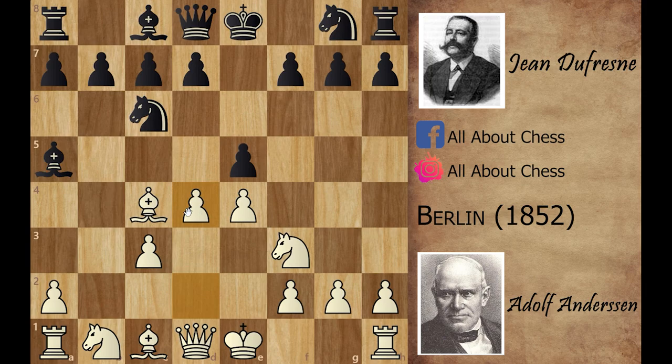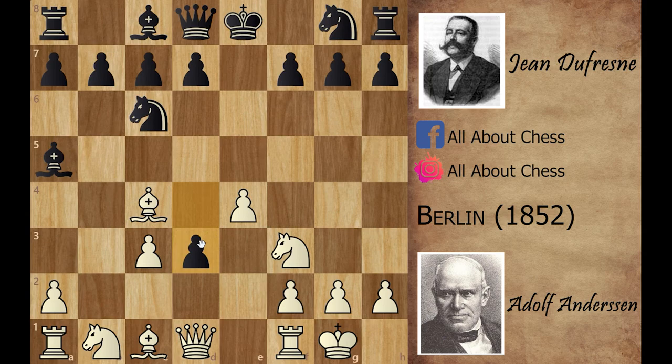Andersen played d4 going for the center and also offering a pawn exchange. Black accepted with e captures on d4, but Andersen didn't capture back — instead he castled on the king side. Black then played b3, though the better option was d captures on c3, after which white can play queen to b3 attacking the f7 pawn.